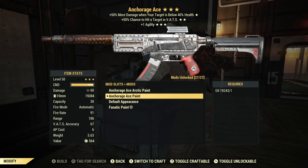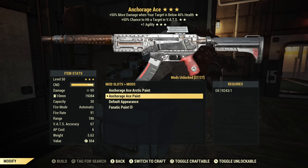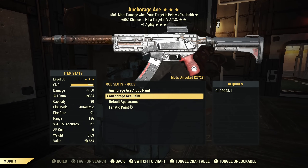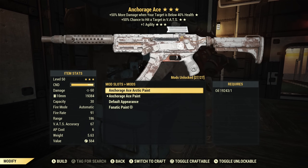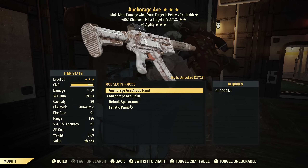It also comes with two different paint options. You can have the Anchorage Ace paint, which puts red on the handle and red accents around, and then it has Anchorage Ace Arctic paint — that's a lot of A's — which is kind of just a white that kind of matches the armor.